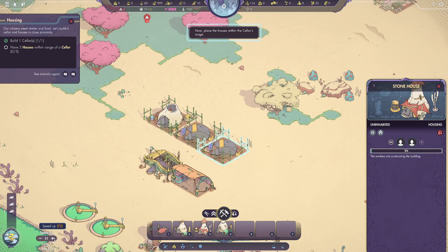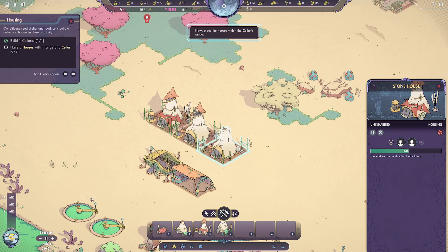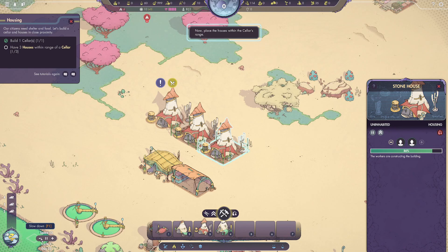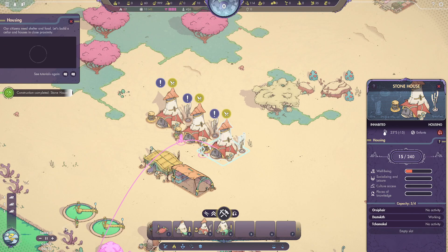All the houses are being built so we're going to fast forward a bit. I'm going to slow it down when we get close because last time when the third house was built we had a game glitch that threw us out. We'll slow down once it gets to about 95% and let it finish at single speed, hopefully with no issues. And yes — perfect, no issues there.